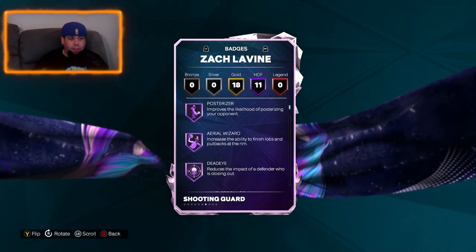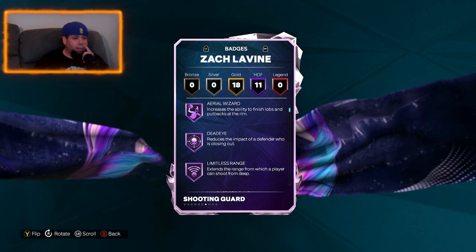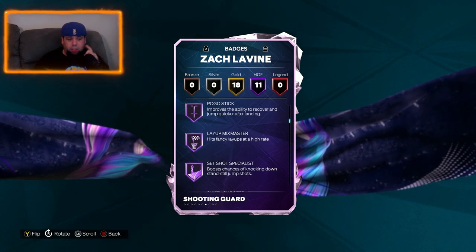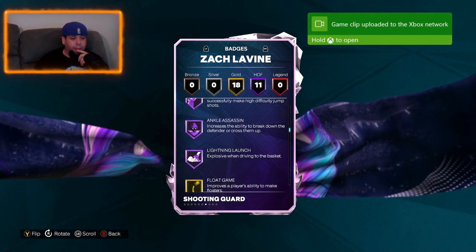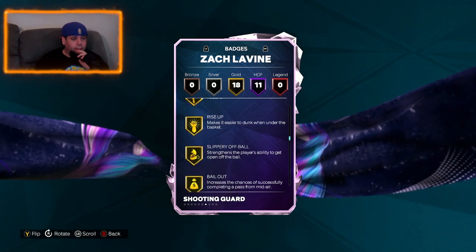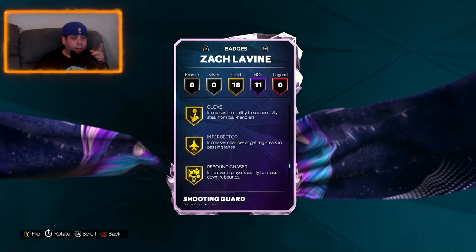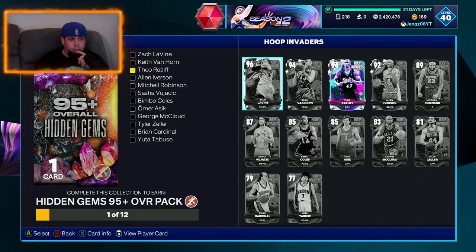Let's have a look at badges here. He has 11 Hall of Fame badges — I won't go through them all. Limitless range, that's one that's really good, I've started to really like limitless range. He'll be great, especially at the point guard position with limitless range. Set shot specialist, shifty shooter. He's going to be a gun. Then 18 gold badges. So if you can boost any of these up to Hall of Fame, this might be a card and a set that I have to complete. Zach Levine is going to be sick.